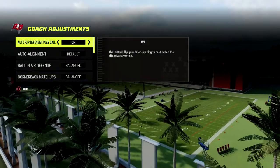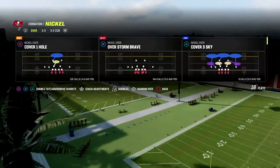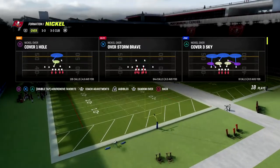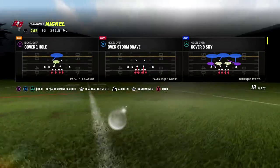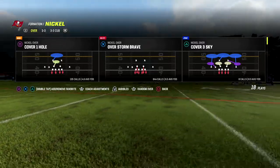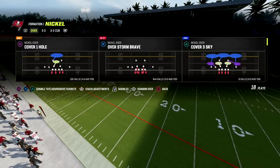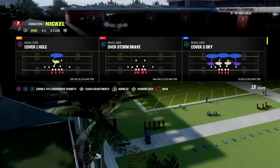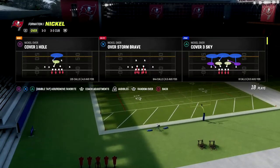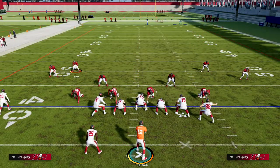Overstorm Brave is the play for Nickel Over. Coaching adjustments: auto flip is on, zone coverage is set to match. The best pressure in the game is from Nickel Over — in my opinion it's the best pressure right now post-patch because it is inconsistently picked up, and when it is picked up your defensive ends will have one-on-ones. You get really good sheds, and it also has really good alignment for trips tight end and UTrips specifically.